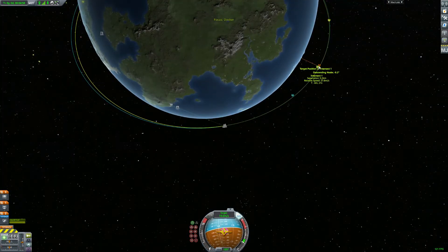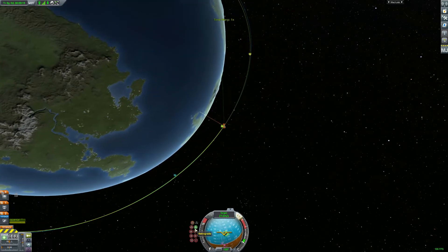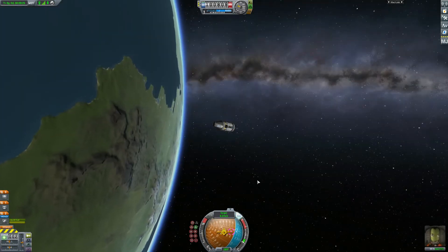Here we are — we dumped the last stage just so it is more maneuverable. You wouldn't want to do that if you are going to the moon or Minmus; you want to burn as much of that fuel as you can.